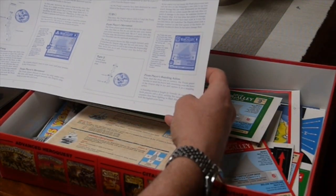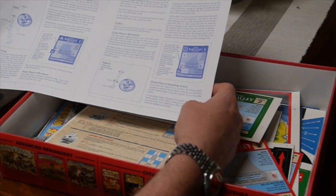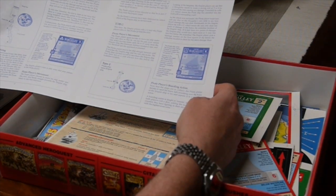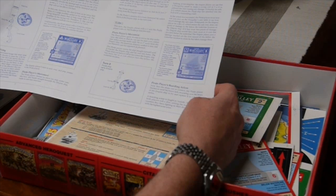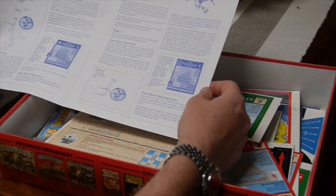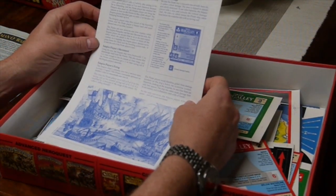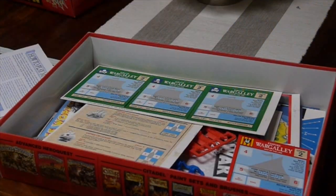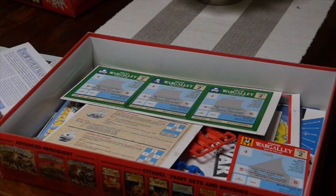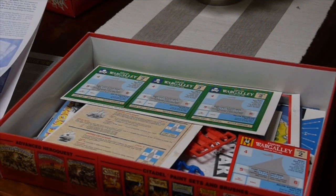Boarding action — now the ships are in contact, the pirate player decides to send his crew swarming over the bows of the Empire ship. A boarding action is fought in rounds: each round both players roll a dice, adding the number of crew counters they have fighting to their dice roll — side with the higher score wins. None of that's terribly difficult. I have to say I'm really impressed — I can see this being a really good light, humorous beer and pretzels type game.